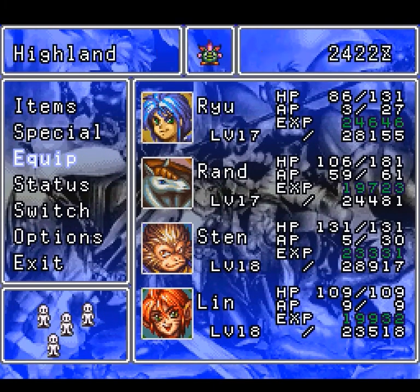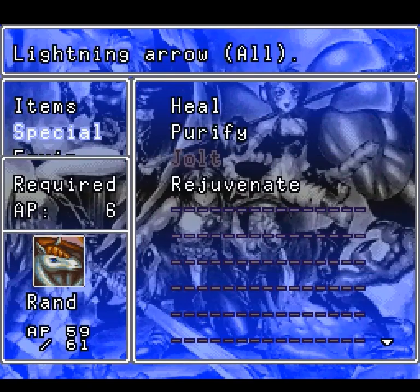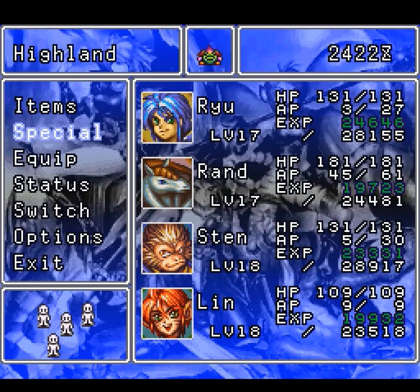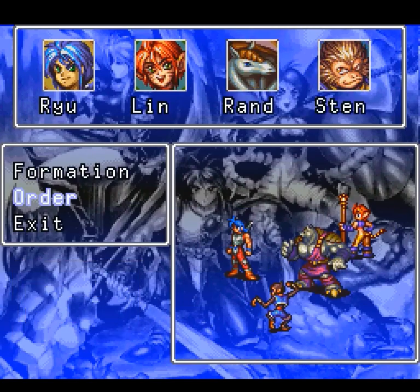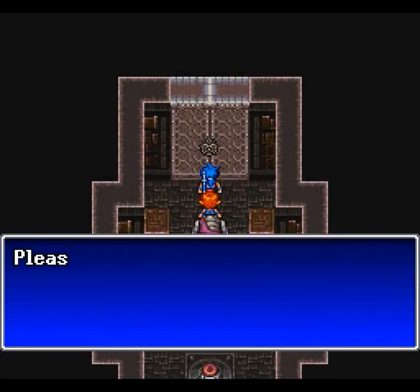Let's shuffle around our gear for a minute — make sure Lean has 60 defense so she takes high formula damage rather than medium. And okay, password: Klaatu Barata Nick... I think that's about right. Did I get it? I think so — it's looking good.